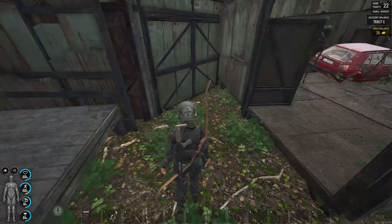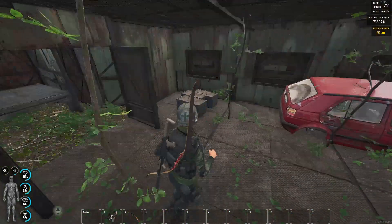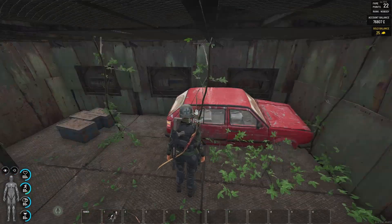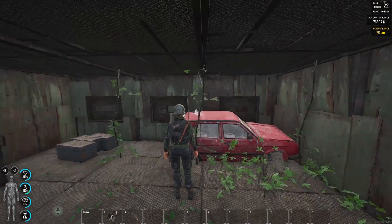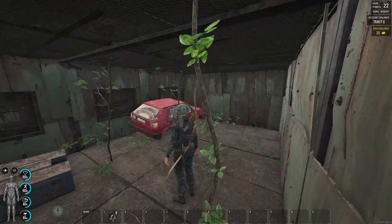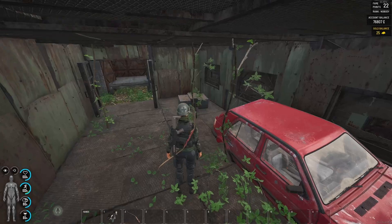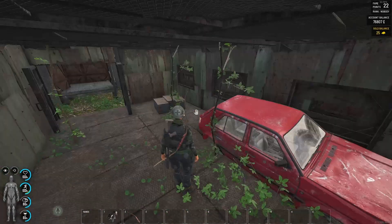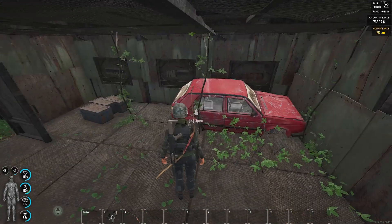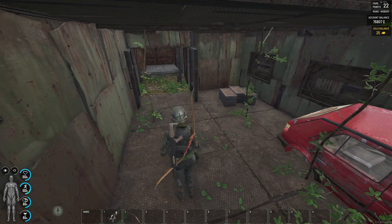Starting off with cars — we keep a low amount of vehicles in our base. We're a ten-man at the moment and we have two cars and a bike. When we find new vehicles, we just use them to sell them to get more money, because even if our stuff gets stolen by cheaters, we can still replace it just by buying new stuff. That's also a good method to save time and loot in general.